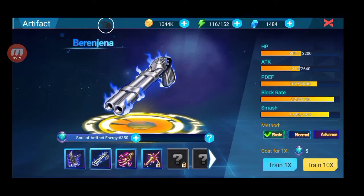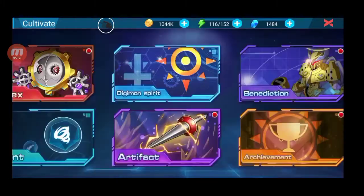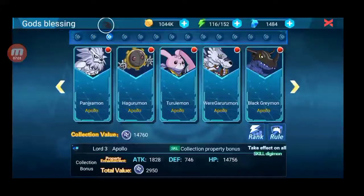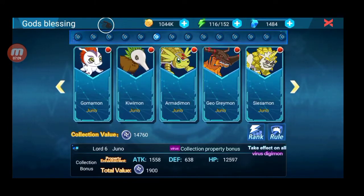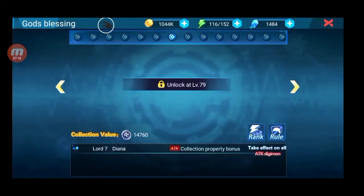Di kedua gue udah lumayan, dan pertama juga gue udah lumayan, HP Attack. Setelah itu ke Benediction. Disini paling bagus guys, kalian semakin tinggi level semakin kuat, semakin bertambah total atribut kalian. Contoh gue udah level 72, dan harus kebuka unlock-nya pada level 79, gue harus ke 79 baru membuka.